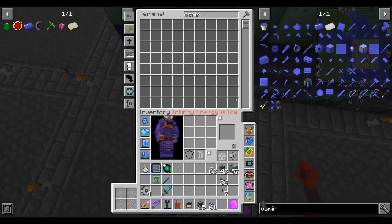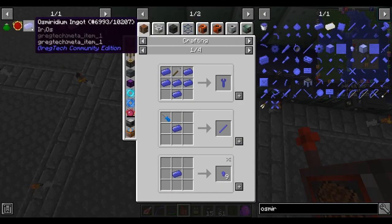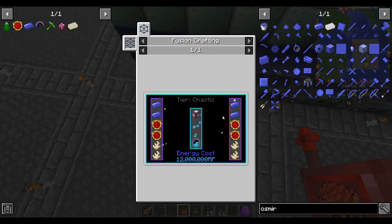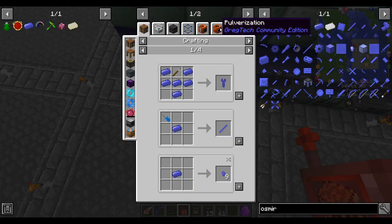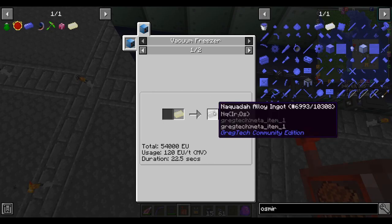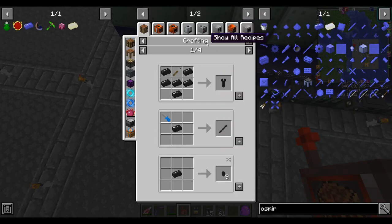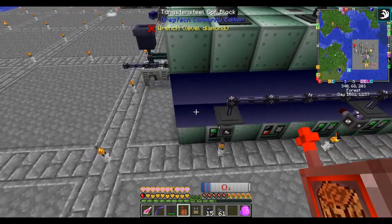This blast furnace just makes osmiridium. We don't need tremendous amounts for now - in fact I think four ingots gets us to Aurelia. Later it's used in Naquadah alloy. I have no doubt we'll need more later, but I'll cross that bridge when I get there.